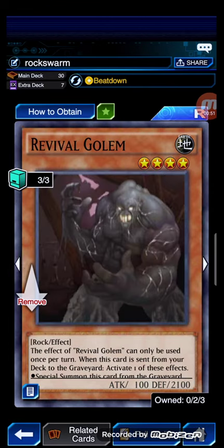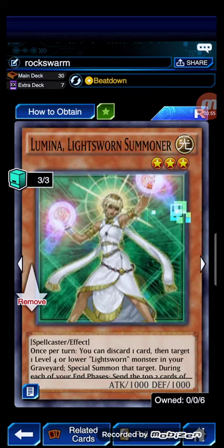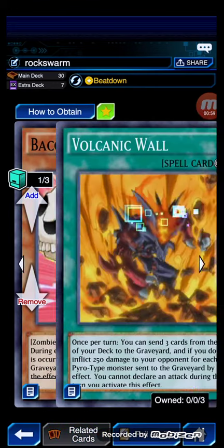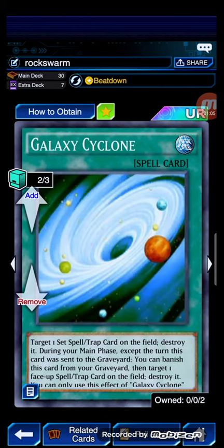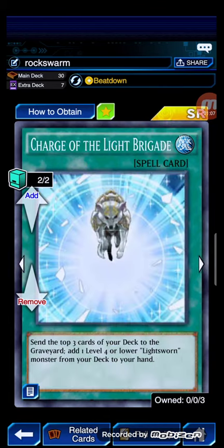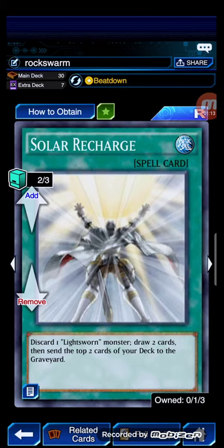3 copies of Revival Golem, an extender that you can make after banishing cards. 3 copies of Luminates to return your Raidens. 1 copy of Bacon Saver, 1 copy of Volcanic Wall to mill off your stops turn 1. 2 copies of Galaxy Cyclone, 2 copies of Charge of the Light Brigade — currently the best card of the deck. 2 copies of Solar Recharge.